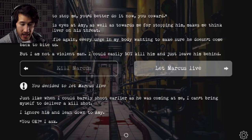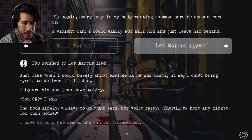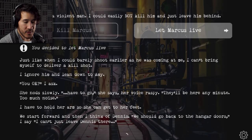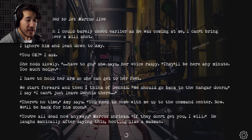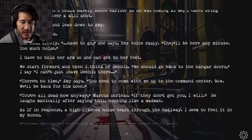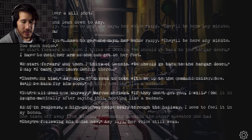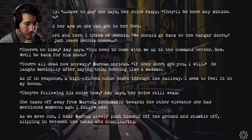I ignore him and lean down to Amy. 'You okay?' She nods slowly. 'Have to go,' she says. 'They'll be here any minute — too much noise.' I have to hold her arm so she can get to her feet. 'We should go back to the hangar doors — I can't just leave Dennis there.' 'There's no time. You need to come with me up to the command center now. We'll be back for him soon.' 'You're all dead now anyway,' Marcus shrieks. 'If they don't get you, I will.' He laughs maniacally. As if in response, a high-pitched noise tears through the hallway. She takes off away from Marcus, presumably towards the other elevator she'd mentioned. I follow her. As we move out, I hear Marcus slowly pushing himself off the ground, slipping between the tanks and disappearing.